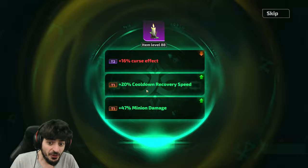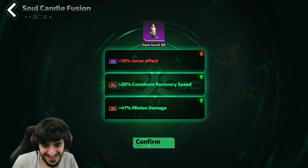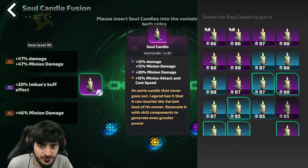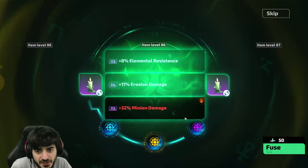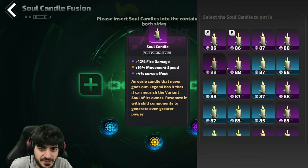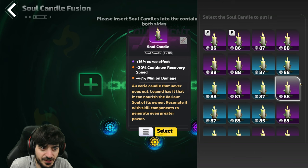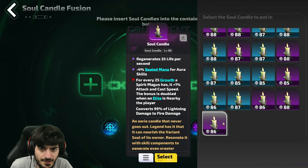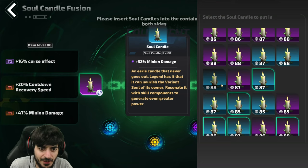One went down but the other two went up — and these are the ones I like more, so this is actually decent. Minion attack and minion damage — we'll do some minion damage fusions. Can't win them all, we'll keep going. We want that plus two — use the purple ones first if we can. Cooldown recovery — that's a really good mod, I might even use a blue one here just because I don't want to risk losing the good stuff.